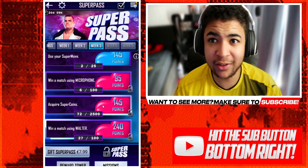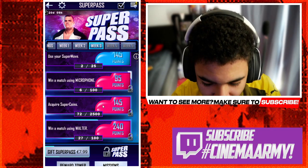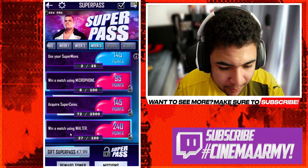Acquire Super Coins — again, easily done. TBGs, PVP, that's all you need to know for Super Coins. And then win a match using Walter.